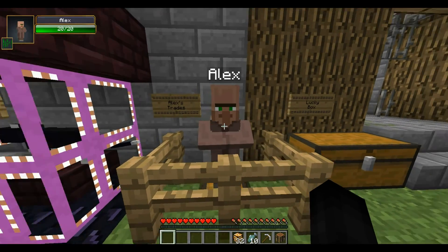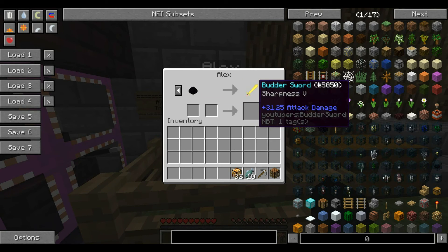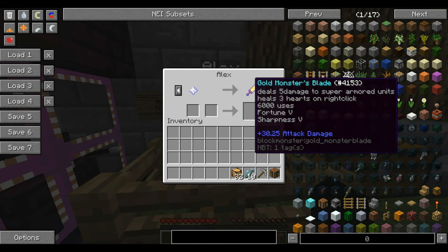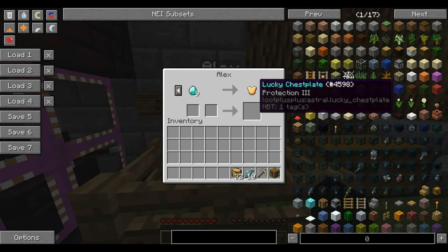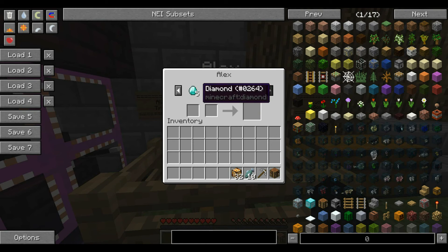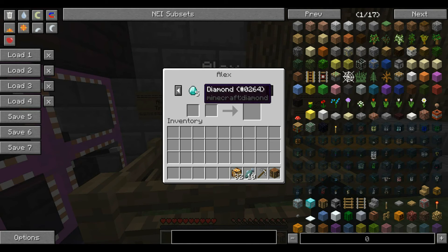For the trades today: for a beacon we have the Olympus Sword, Sharpness 5, 36.25 attack damage. For a dragon egg we have the Butter Sword, Sharpness 5, 31.25 attack damage — that's from SkyDoesMinecraft. For a nether star we have the Gold Monster's Blade, Sharpness 5, 30.25 attack damage. For diamonds we have lucky armor pieces: helmet for 6, chestplate for 9, leggings for 8, and boots for 5.